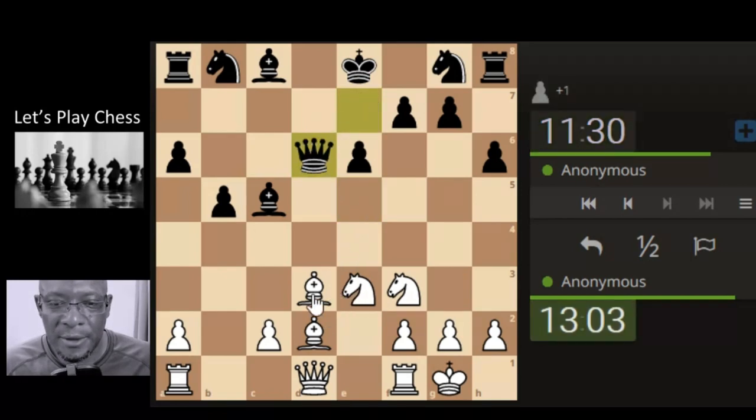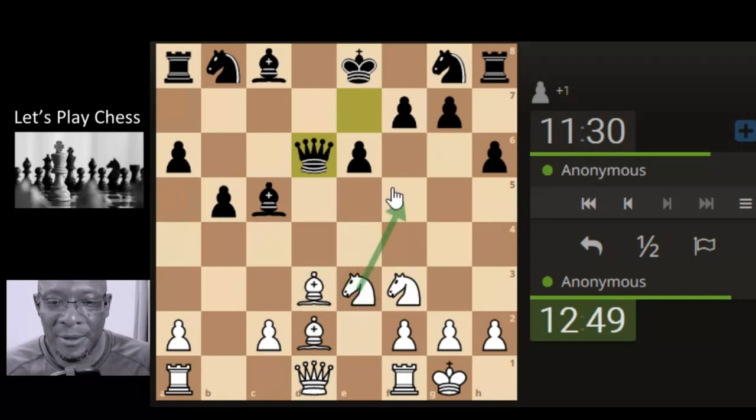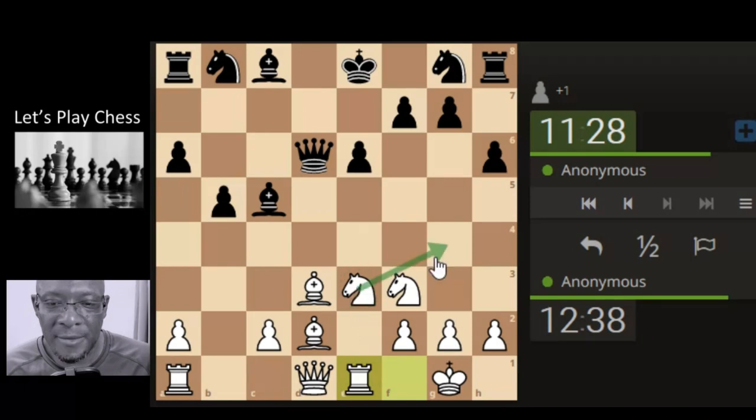Queen takes, queen takes. Any forks? So we're not doing that. We could do that — pawn takes, rook puts a check on the king. Bit messy, bit messy. Let's develop the rook, get this here maybe, get this up here, something like that.